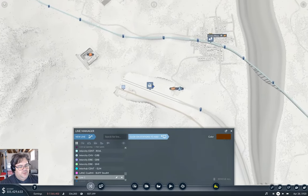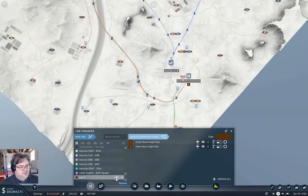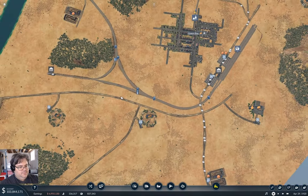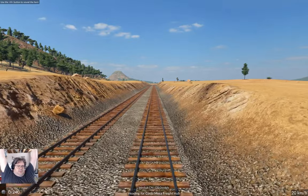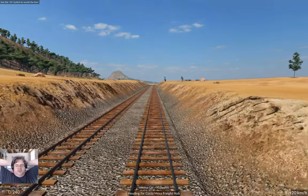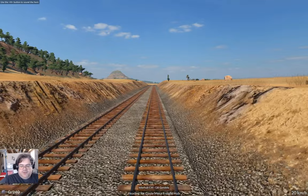That's going to go from here to here - that's going to be Interhub Costa Mesa to Green Bay, Gondola. You know what we're going to do - we're going to ride this thing. Ultimately, if I was going to do a bunch of detailing, I'd make like 10 or 15 tracks wide here and make it into a big yard, maybe get some asset trains and plop them on here. But that's too much effort.